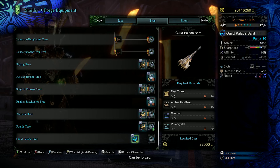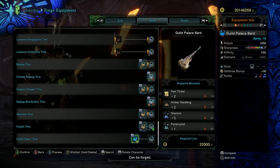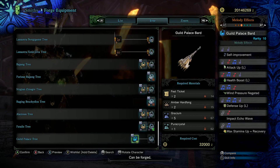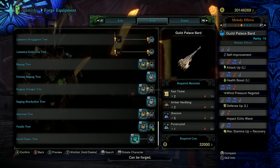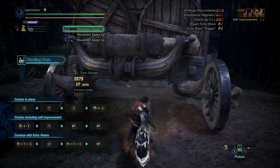First, we've got the Guild Palace Bard. The Guild Palace weapons are always a fantastic early choice into Iceborne. Decent raw with a bit of white sharpness and 10% affinity, a level three gem slot with a bonus 30 defence. For melodies we've got attack up large, health boost large, wind pressure negated, defence up large, impact echo wave, and max stamina up plus recovery. An absolute powerhouse of melodies — such a good option to start with, and it looks absolutely killer.